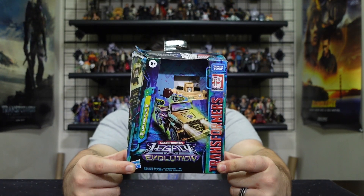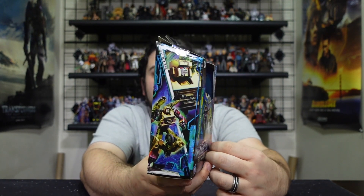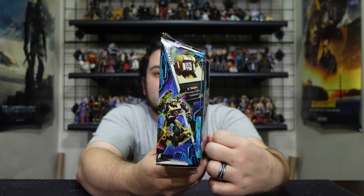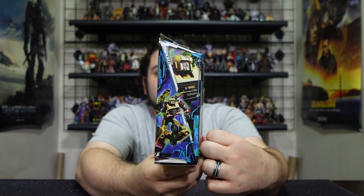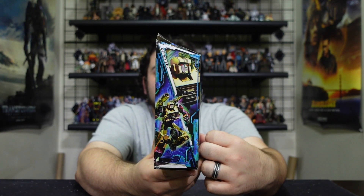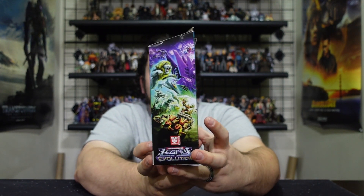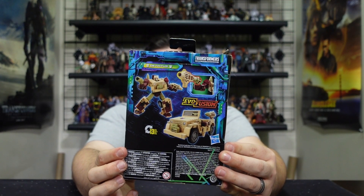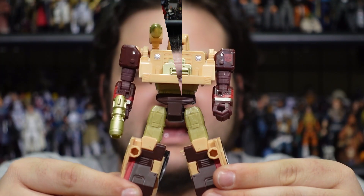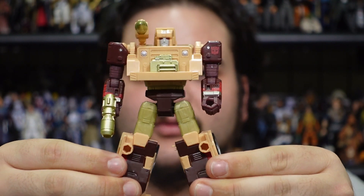Here he is in the packaging. You've got some artwork of his jeep mode on the front, a close-up and a nice shot of his robot mode in that Legacy Evolution artwork on the side, the Legacy Evolution banner on the back, and images of the figure in both modes. That's pretty much it for the packaging.